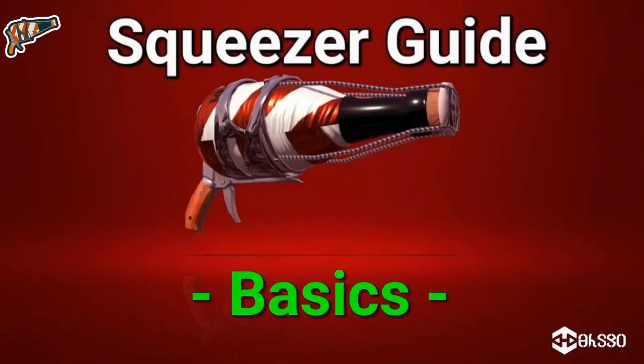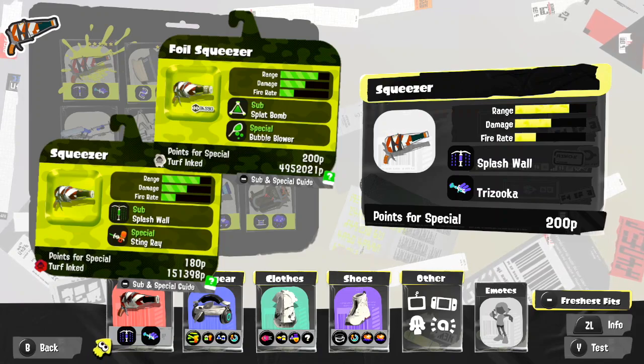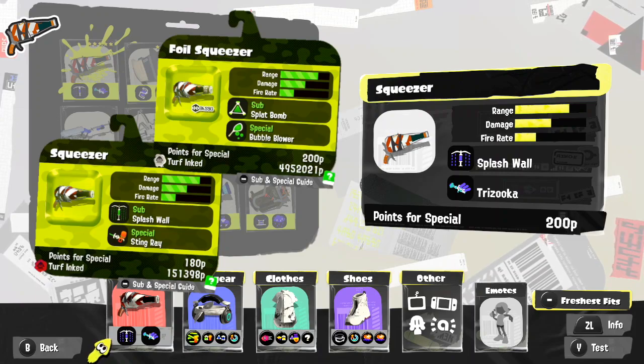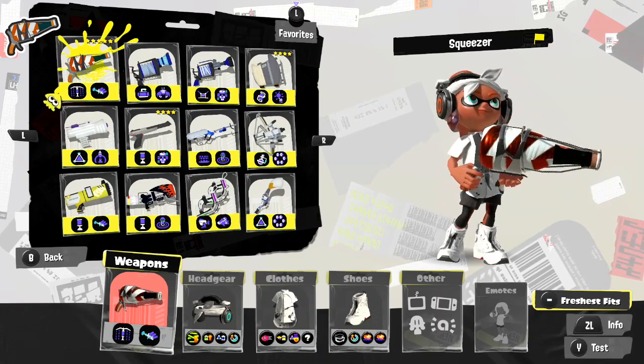The Basics. To begin with, I want to take a quick glance at how the weapon has changed from Splatoon 2. While the Squeezer itself hasn't undergone many changes, the main difference lies within its kit, which brings new depths and challenges to it, generally increasing the difficulty to pick the weapon up. So let's talk about the fundamentals.